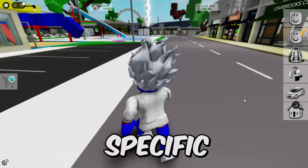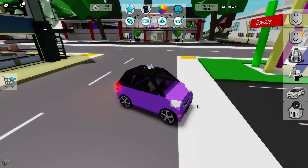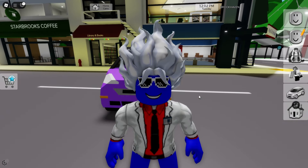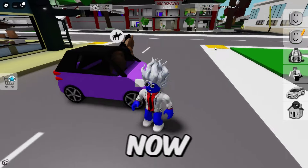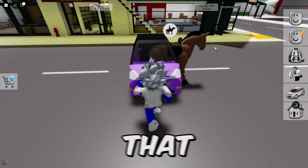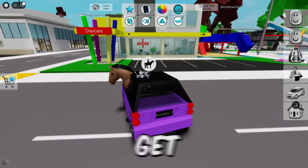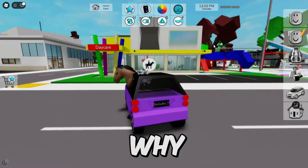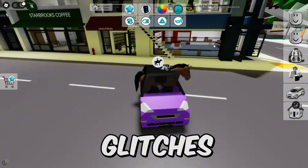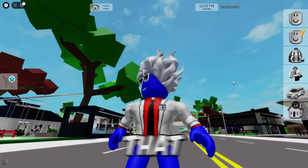For the next one, we're gonna need a specific car — this purple car right here. We gotta place it pointing towards us like that, and then we're gonna need the horse. We get in front of the car and spawn the horse — the horse is now glitched inside the car! It literally glitched inside the car but didn't make the car disappear. If we get in the right position, it only works from behind, and our vision glitches out inside the horse.